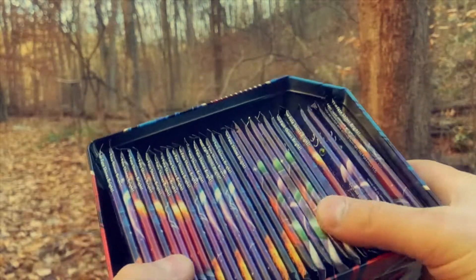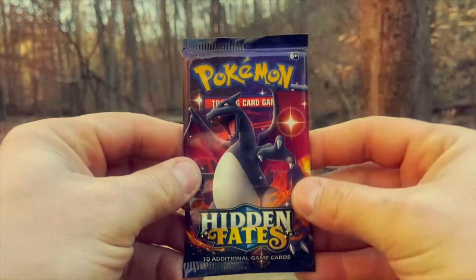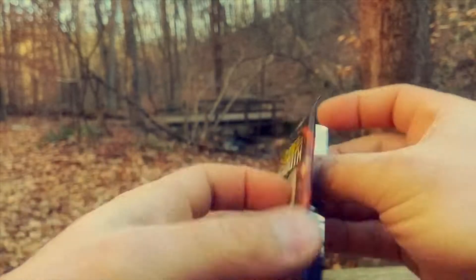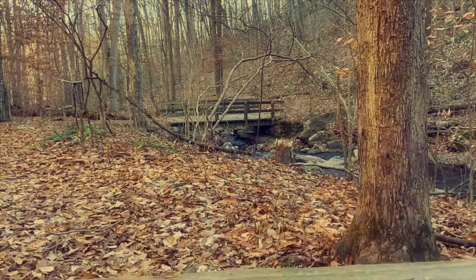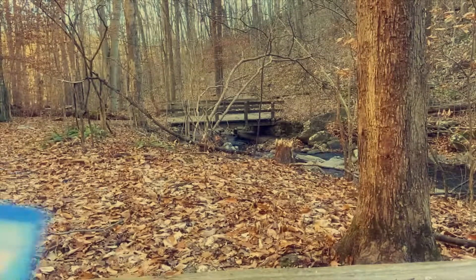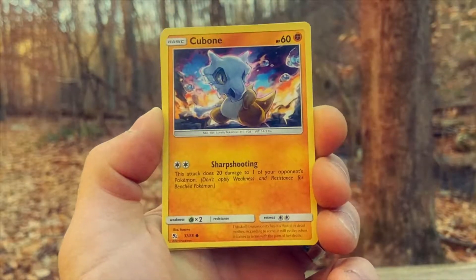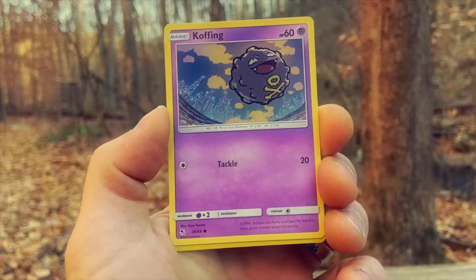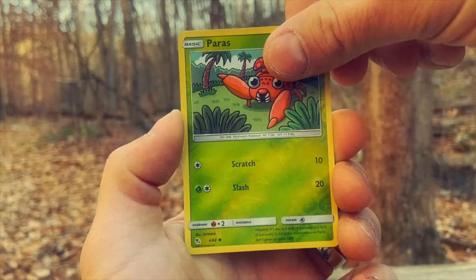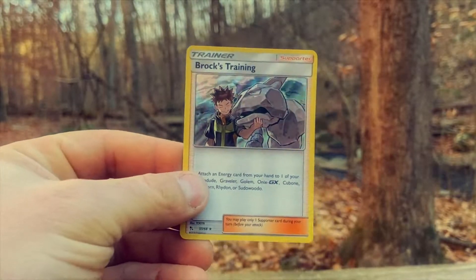Alright guys, our final pack out of our 36 packs. Let's go right here — some more fire. We'll end it on the Charizard. Last pack magic for today's video! Thanks again for stopping by and taking time out of your day to check out our opening. Hopefully you all love your Hidden Fates — it's been out since 2019 and we bought these packs back in 2019 when it first came out. We got all 36 packs and we'll open them all up for you on our channel. Brock's Training — a beautiful card!